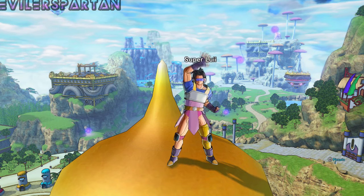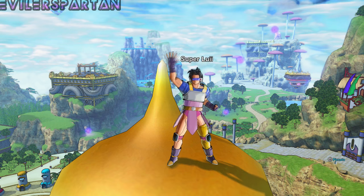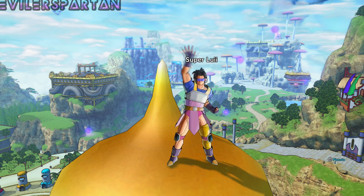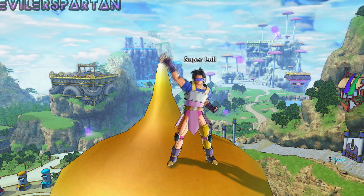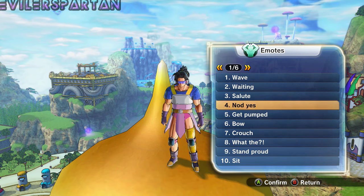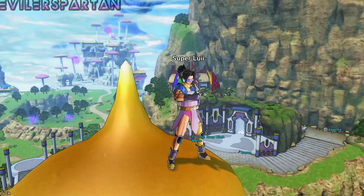What's going on fellow Z fighters, my name is EvilSpartan, welcome back to another episode of Dragon Ball Xenoverse 2. Today I'm going to be showing you how to get Super Donut Volley, which is one of Gotenks' moves. I was looking for this move and hoping it was in the game, and it is. Before this video gets started, please leave a thumbs up — I would really appreciate it.